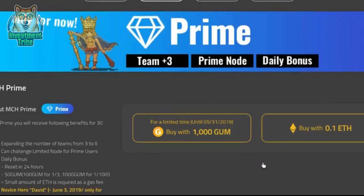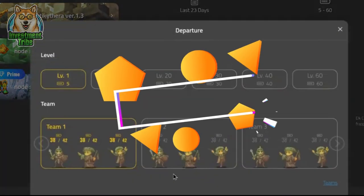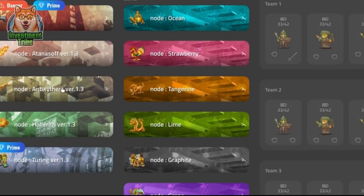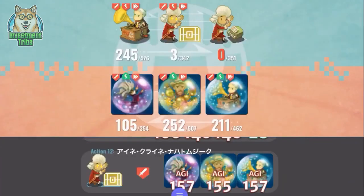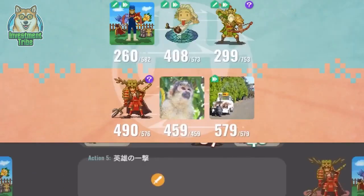My Crypto Heroes is one of the top-rated Ethereum games with a huge fanbase, particularly in Japan. The game may not seem particularly spectacular at first glance, especially compared to recent RPGs. Still, if you give it a chance, you'll find the mechanics fascinating and intricate. The game is always being enhanced and updated. My Crypto Heroes isn't for everyone, but if you give it a go, you'll either love it or dislike it.